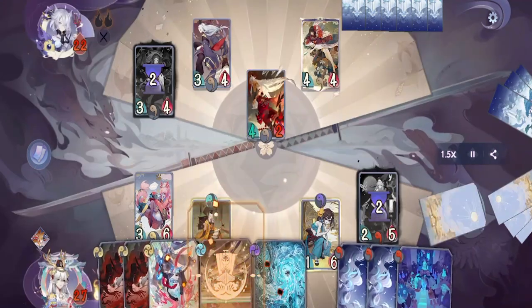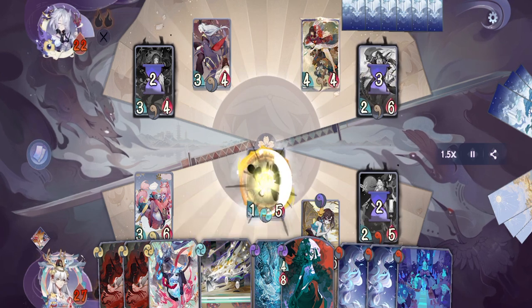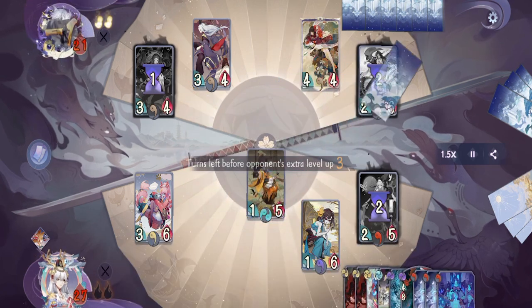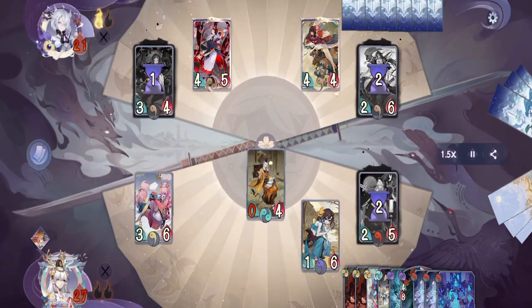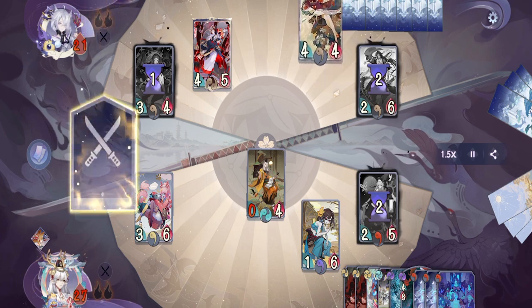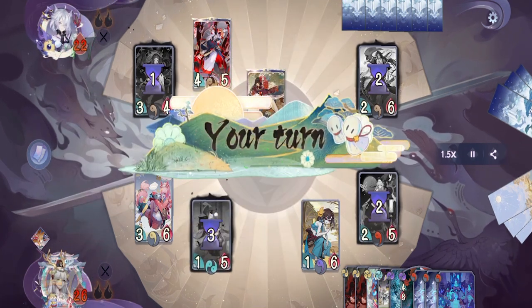On their turn they will put a form on Ashira then attack with him — he managed to kill Awan Don but that leaves Ashira with just two health left. On our turn, while it is really tempting to eat the form with Gaki, it is better to use Ink Splash to kill Ashira because Ashira has base 6 health and Gaki's card will not kill him. We'll save Devour for their other Shikigami. On their turn they will evolve Hanggan, then use Higan Bana to kill our Bukuman and pass.